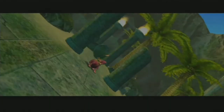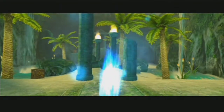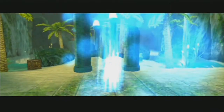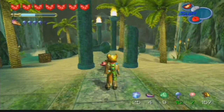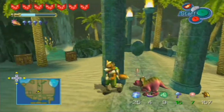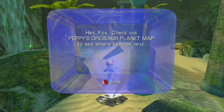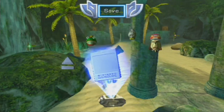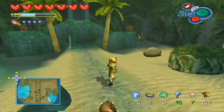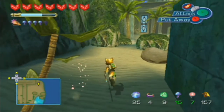Let's get back to the Hollow. We have our next destination. But beware here, because at this point when you travel through Vault City, you can never return to the dinosaur planet again and all the other areas inside of here. Fox, check out Peppy's dinosaur planet map to see where to head next. I already know that. Nothing interesting will happen, so I'll see you at the game's maze.